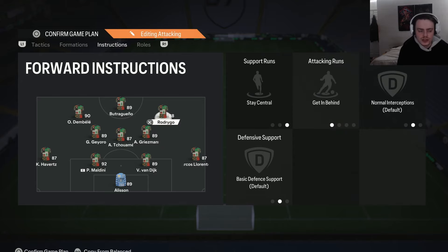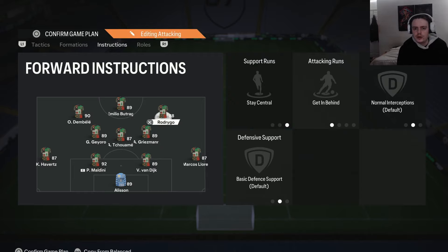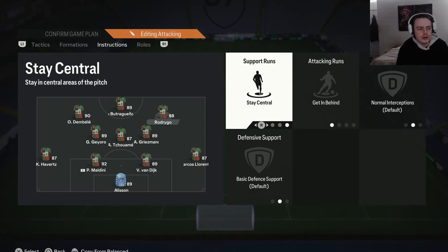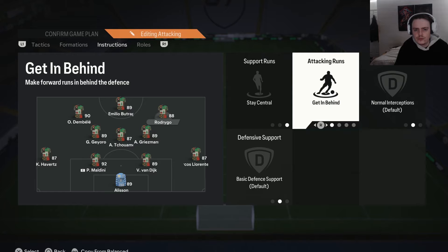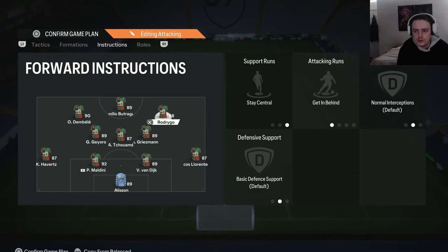For the right forward, we have stay central and getting behind. Stay central keeps them in narrower positions, which is really good with this formation as they get into channels that are very difficult for opponents to mark. I prefer getting behind on this player to utilize their pace against a high defensive line. It also works well with the striker — if the striker drops deep and receives a pass, this player can run in behind and you can play the through ball to them.